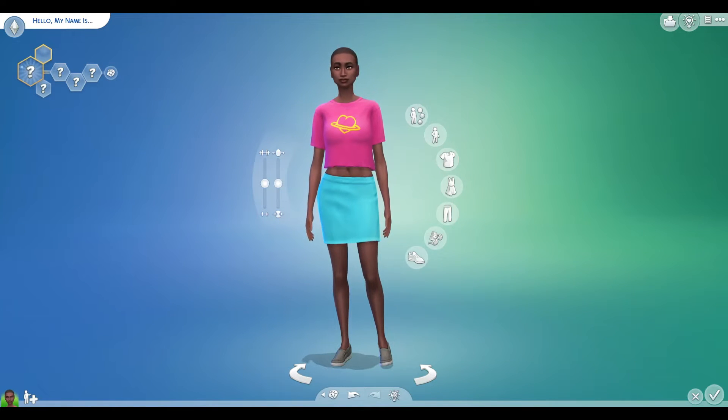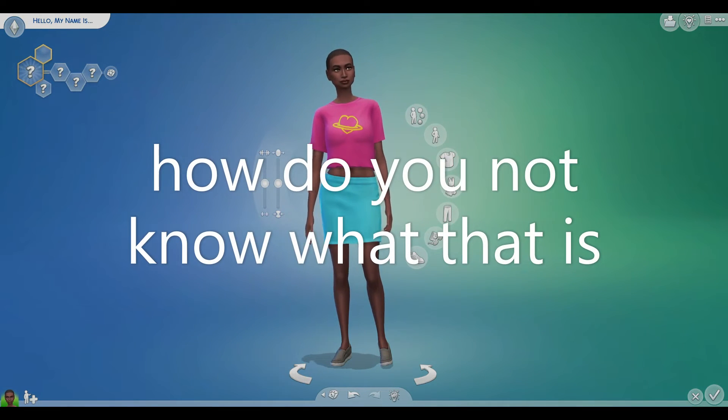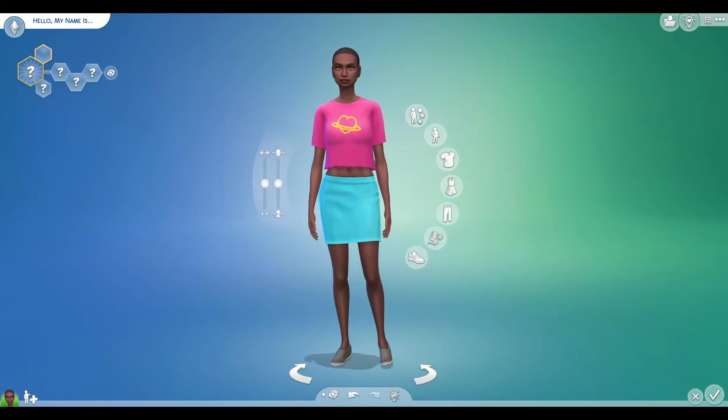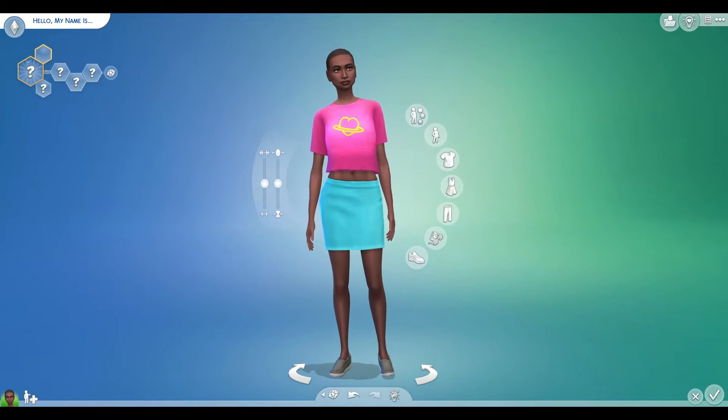Hi guys, today we are in Sims 4 and we are doing the random genetics challenge. So if you don't know what it is, basically we have two sims and we have to randomise everything — their hair, their eyes, their outfits, everything. Then we have to see what our child looks like, and usually it ends up quite crazy, so let's see how this goes.